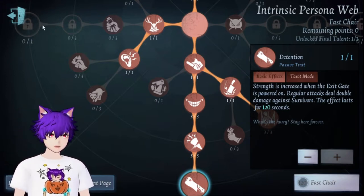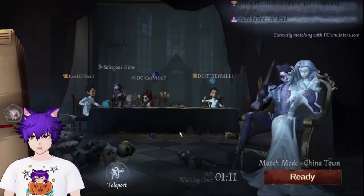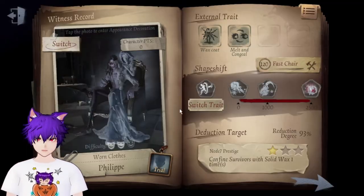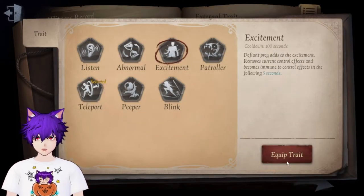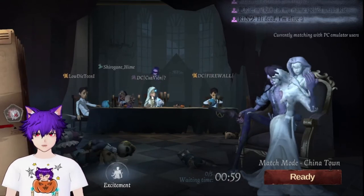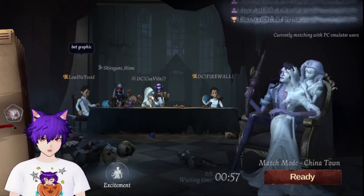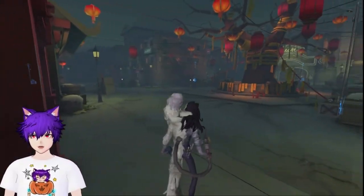Alright, now we're going to play a real match to see how we do. Since they're going to be using a Forward, I might need Excitement against them, and there's also a Seer which is going to be annoying. Let's wait until it starts.